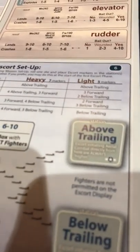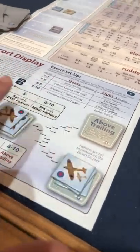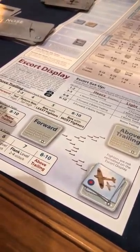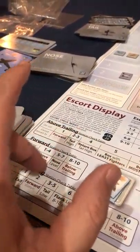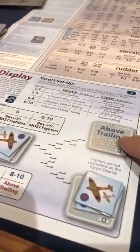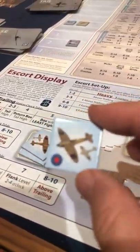Shuffle them face down and they go on the board according to the placement chart. I rolled an eight - so two of them are forward and three are below trailing. They're flying in boxes outside the formation, approaching us: the below trailing ones from low altitude, the forward ones from a forward position. In later rounds - and this round too - we roll dice to see what they do. The above trailing guys are the most dangerous because no matter what you roll, they just go wherever you are and intercept you.